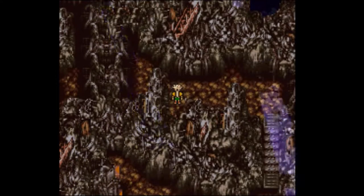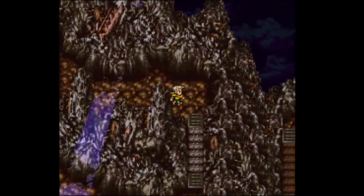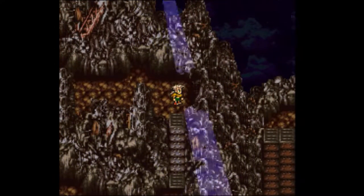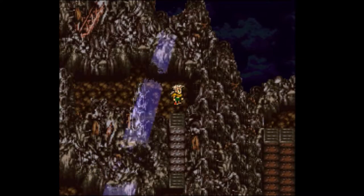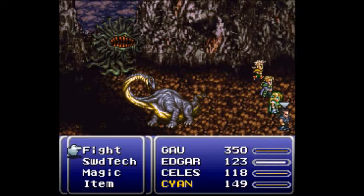Well then everyone, hello and welcome back to another episode of the Final Fantasy 6 blindfolded LLG. In this episode, it's time to use some more save-scumming tactics to try and make it through Kefka's Tower without taking like 8 million years to do so. This will work similarly to the Phoenix Cave — I don't really want to mess around with my saving if I'm not next to something that just made noise, because otherwise it could get kind of dangerous if I end up in the middle of nowhere.